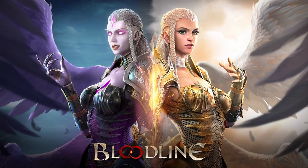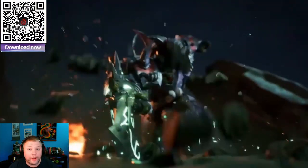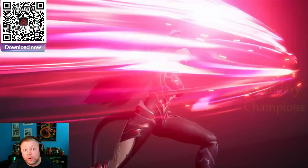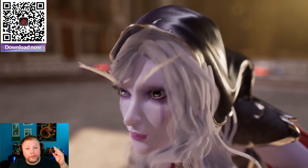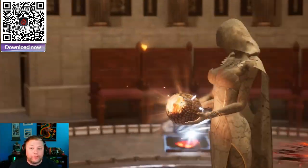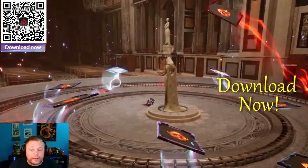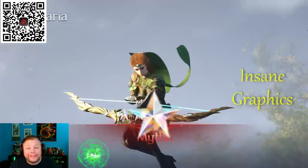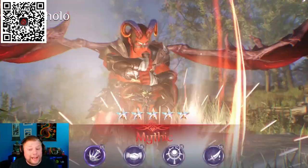Today's video is sponsored by Bloodline Heroes of Lithis. This game fuses RPG and gacha together and adds a twist with their heir or child system, where you can create your own unique legendary champions by combining the bloodlines of elves, demons, tamigods, orcs, dwarves, lichens, dragonborn, vampires, and more. This game is free to play — scan the QR code in the top left corner or click the link in the description to start your download now. The best part of Bloodline Heroes of Lithis is the seriously insane graphics, giving you a gorgeous game to play on a mobile phone or tablet.